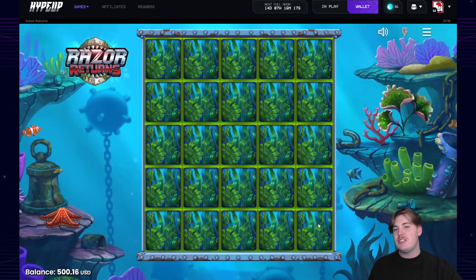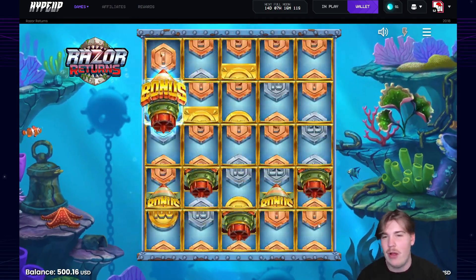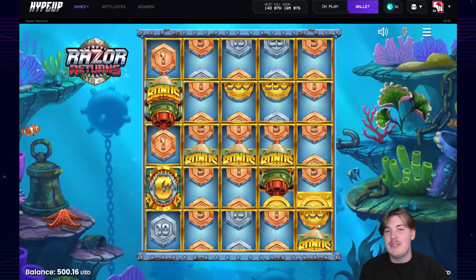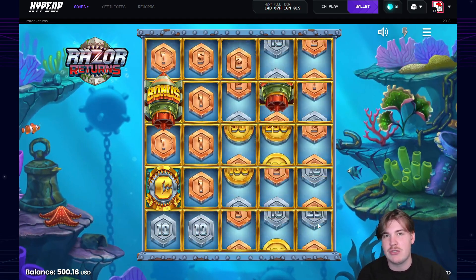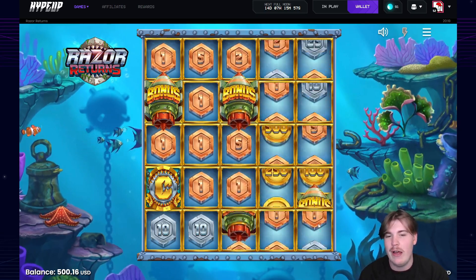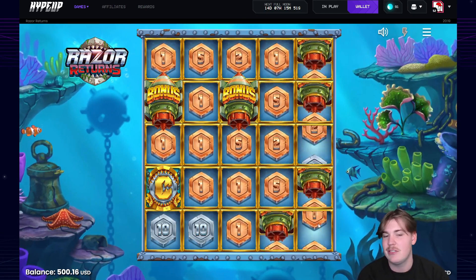We're doing a hundred dollar razor reveal which is 25 seaweed, 25 coins minimum. You can get scatters as well, so now it's 24 coins. We have the potential for an early collector which is absolutely massive — we can get a big multi here. If we can get a big coin like 50x or higher and a nice multi, this could really be done.